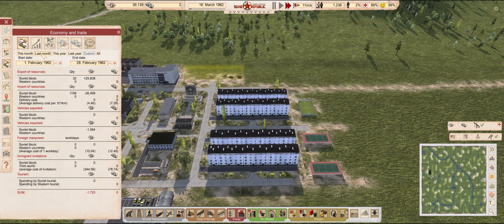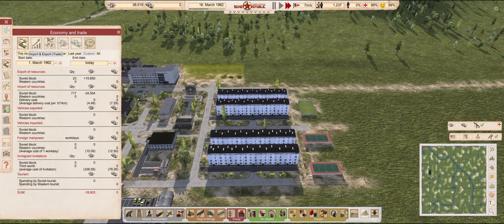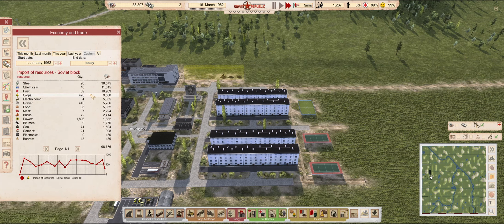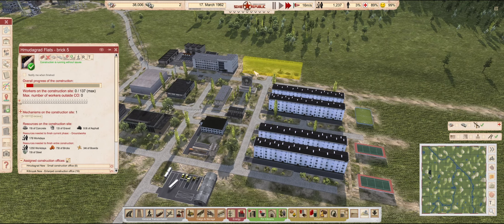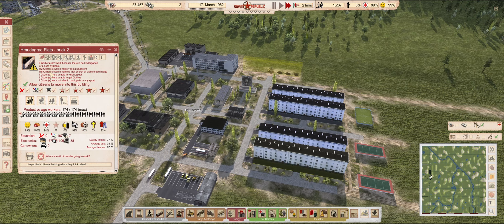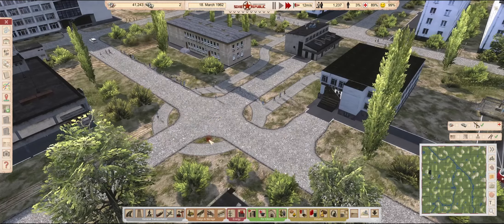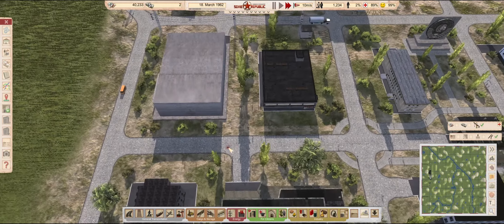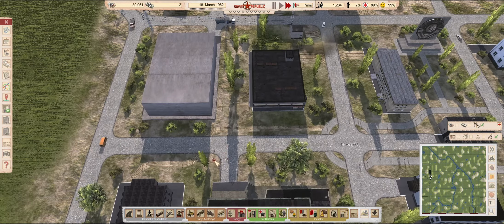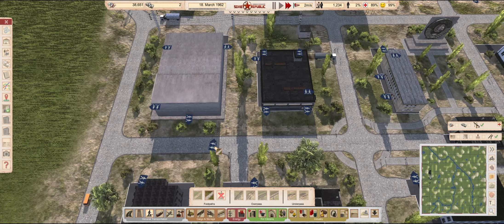I did notice a pretty sizable drop in our finances here. As expected, all these constructions need a lot of steel, and whenever we buy a new shipment it really takes a sizable chunk out of our money reserves. I really think that the little footpath circle turned out kind of nice. Since these paths are upgraded to gravel, the walking distance should be enough to reach everything now — let's just finish the rest of them.